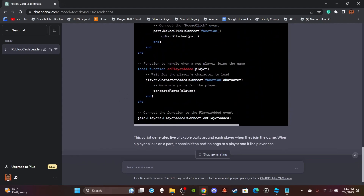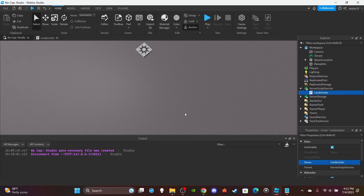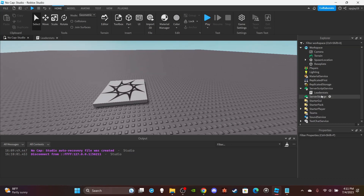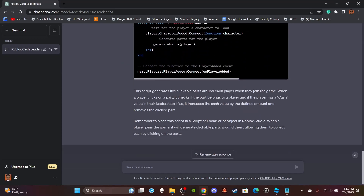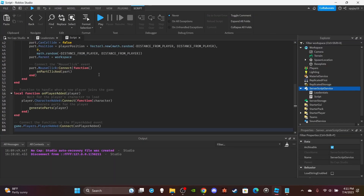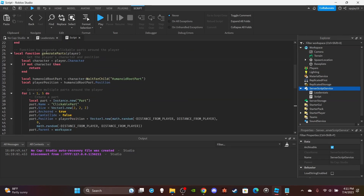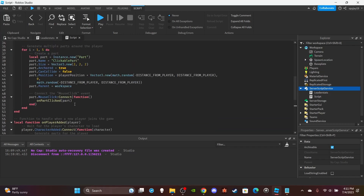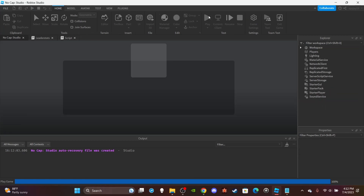This thing generates very quickly. I'm not gonna lie — if they can actually perfect ChatGPT, it could literally replace scripters. I put the script into ServerScriptService as it recommended. It had the cash value, distance from player, and on part click functions. Everything looked good from skimming through it. I clicked play to see what happens.